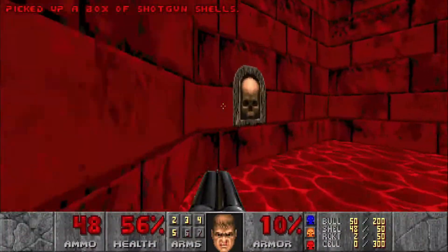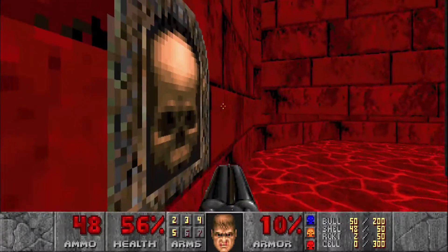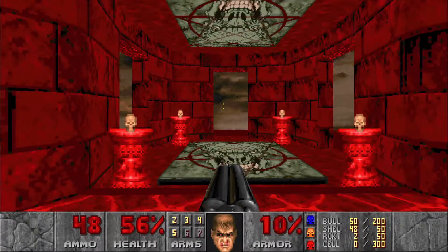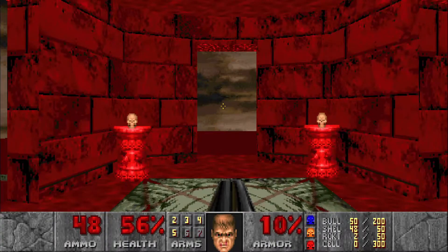We'll head back up and eventually this wall is gonna open up. We can hit this switch and this is the exit. Check one more time: all the kills, all the secrets — let's hop in there and end the level.